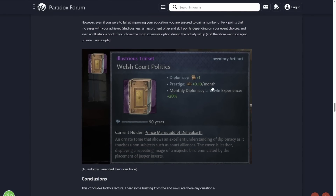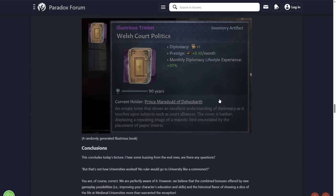Here's an example of an illustrious book: Welsh Court Politics — plus 1 diplomacy, 0.10 prestige a month, and 20% diplomacy lifestyle experience. So it's nothing too crazy, and obviously this is just one example. These can change quite a bit even within the same tiers. If you spent 200 gold — which is only a placeholder — you're also getting all the other bonuses, and 20% more diplomacy lifestyle experience is pretty decent. You keep that for the rest of your character's life unless you lose the artifact.